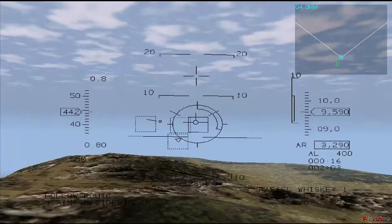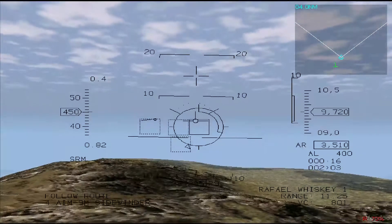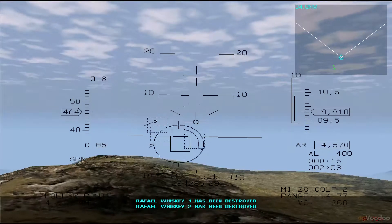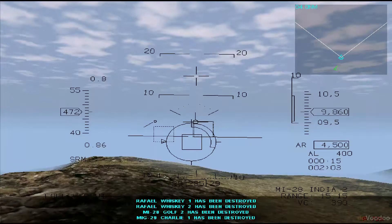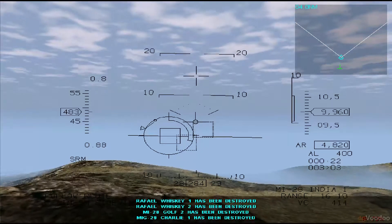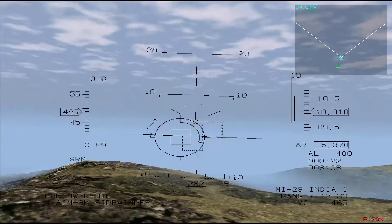If you have a missile incoming from fairly long range — more than five or six miles — you can be sure that it is radar guided. Unlike the AMRAAMs you carry, most radar missiles require that the launching aircraft maintain a radar lock on the target until impact. It may therefore be possible to move your aircraft out of the radar coverage of the firing aircraft, which will break target lock and force the missile to go ballistic and unguided.